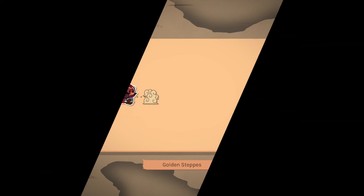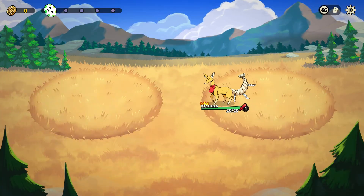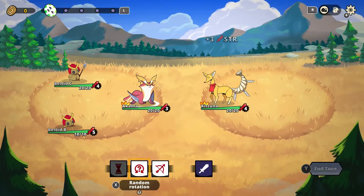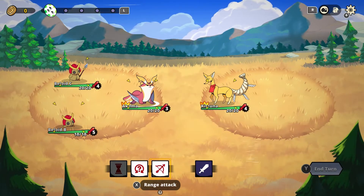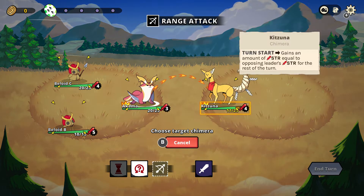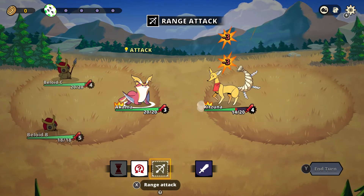With Akama leading the party, let's get into our first fight. It looks like we're up against a Kitsuna, whose passive ability copies the base attack of the enemy they're directly in front of at the start of every turn. Hopefully this doesn't cause any issues for us later down the line. Of course, we're going to open things up with an attack, which, thanks to Akama's passive, lands twice.